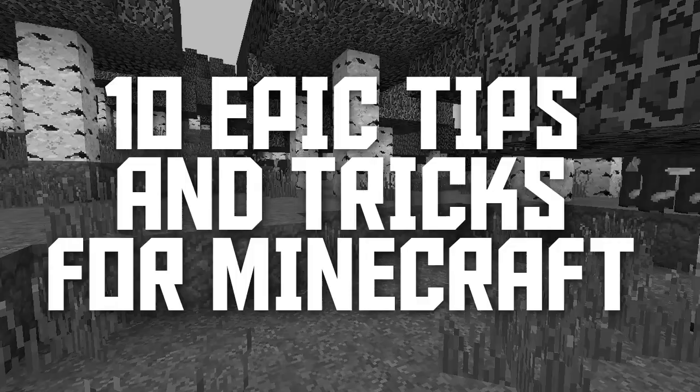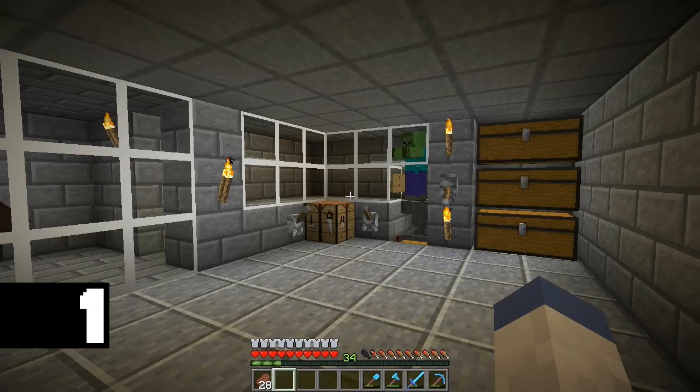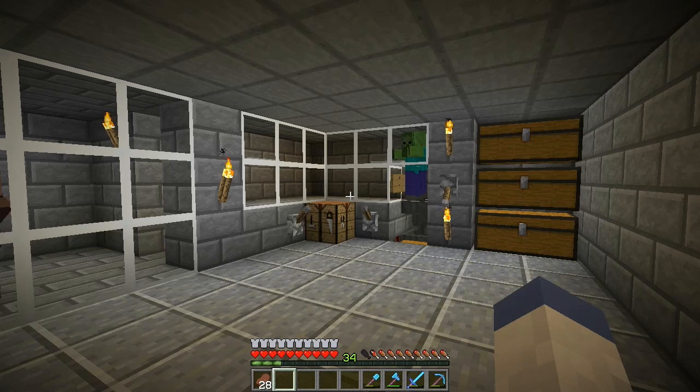Without further ado, here are my 10 tips and tricks. A good tip for playing Minecraft survival is to know the durability of your items. Hitting F3 and H at the same time will allow you to see this durability.